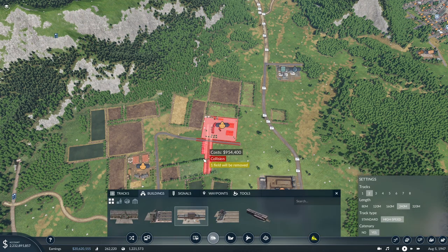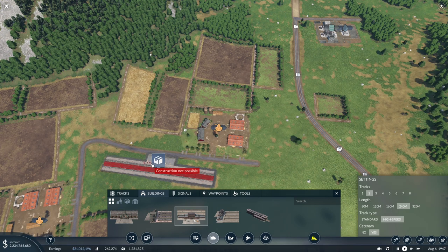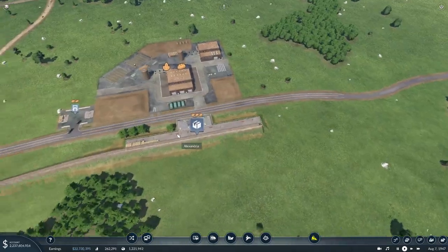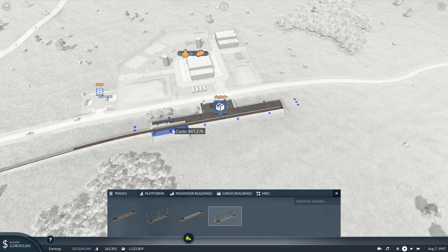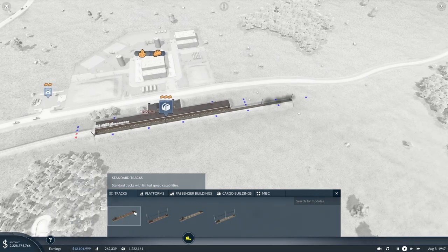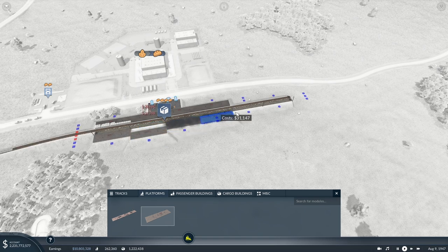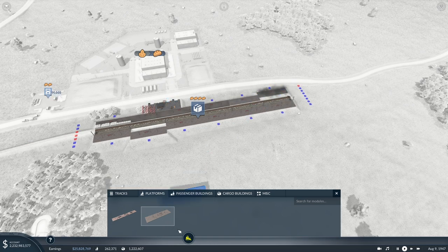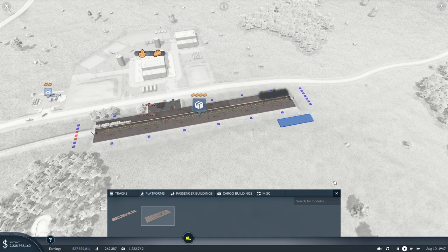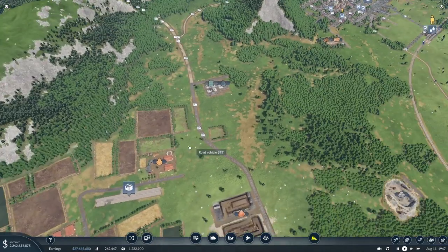We could add a train station up here — we can see it does get both of those farms. Then down here, we will obviously want to expand this station because it will be getting a lot bigger trains coming in. So we'll bring it down a little bit and then add a bunch of cargo platforms. We'll go through and fix these little mistakes, and then connect up the track and signals.